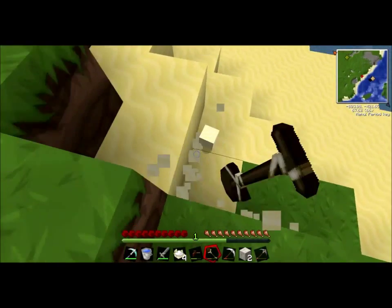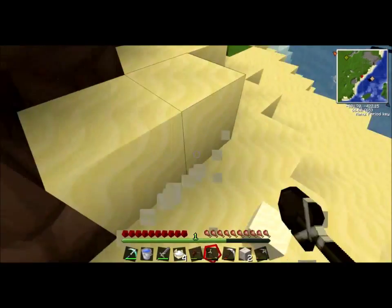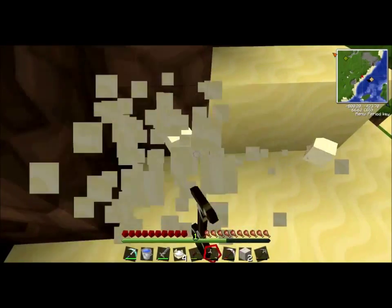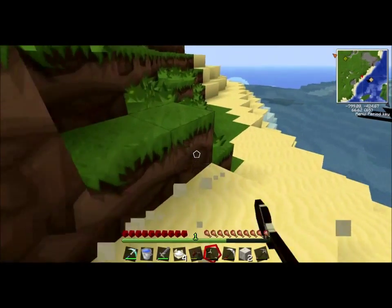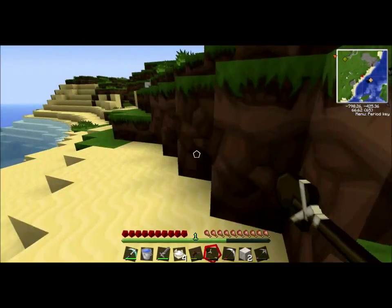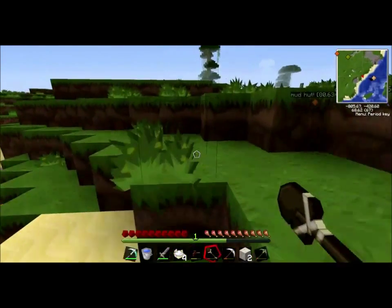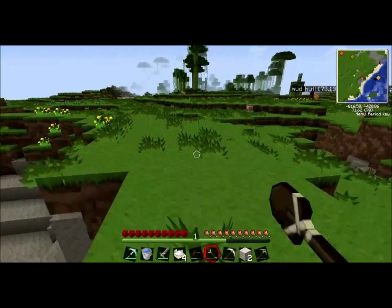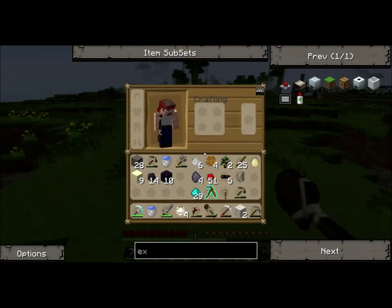Sand is good for making glass, and the other material is sandstone. Sandstone is a good building material, I find, because it's like light marble. It's quite bright and airy, and you can see in it, it looks quite tidy and nice. It's a good building material, as you'll see, I'll probably put one down for you.